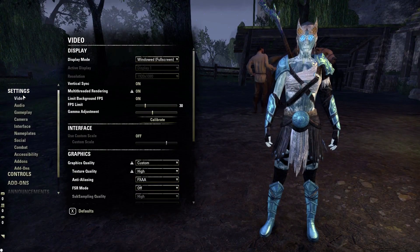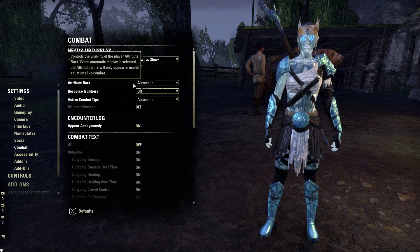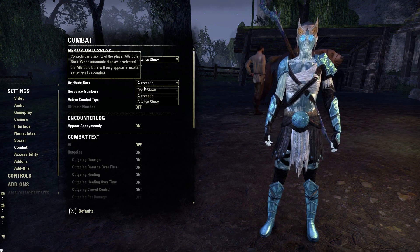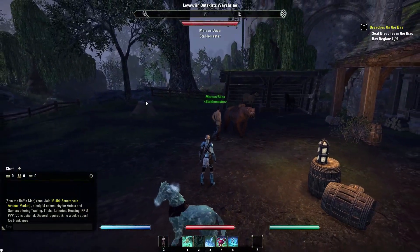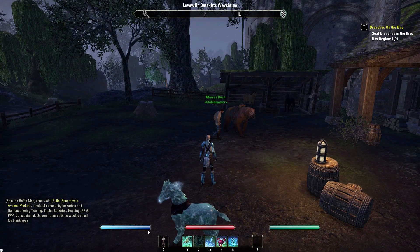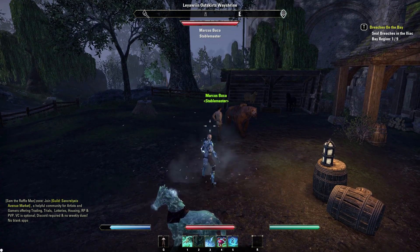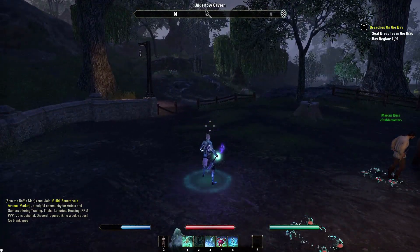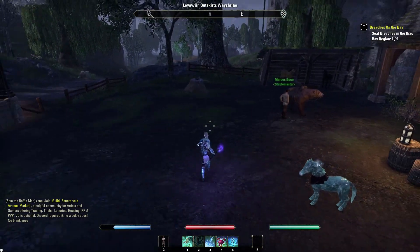Next, go back to Settings and back to the Combat tab, and change the Attribute Bars to Always Show. Now you can see your Magicka bar (the blue bar), your Health bar (the red bar), and Stamina bar (the green bar). This simple setting change gives you a visual aid so you can see when you're getting low in either your Magicka or Stamina, or if your health starts to drop before you die.